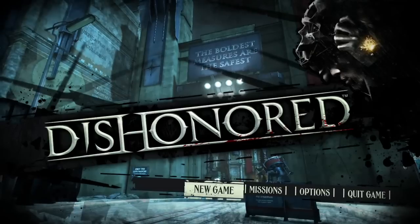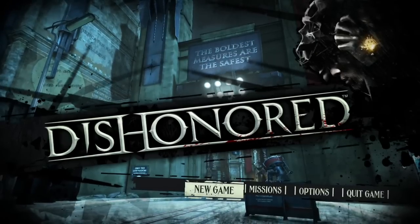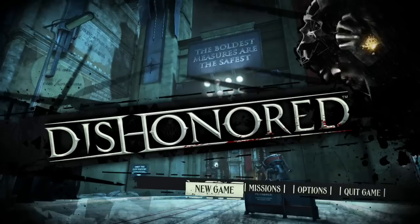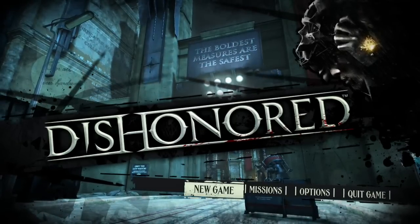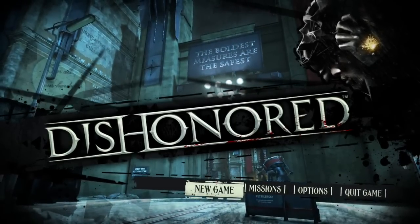Dishonored is a first-person action game where you play the role of a supernatural assassin. You play Corvo Atano, who is the bodyguard of the Empress, the royal protector, and he is at the beginning of the game falsely accused of her murder.